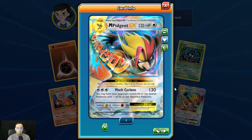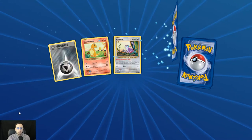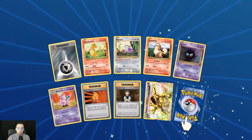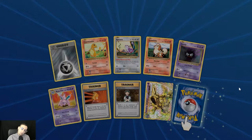Reverse holo Fighting Energy, and a very cool Mega Pidgeot EX with Mock Cyclone — I like that card. I like the design they came up with for Mega Pidgeot. And here's where we get the twisted giraffe-neck heads — the Nidoking BREAK with the Toxic Drill attack.